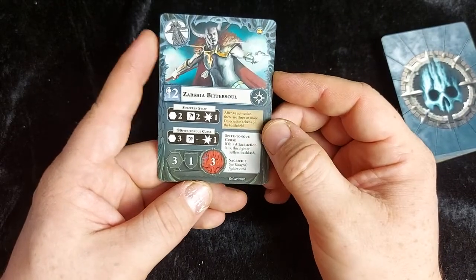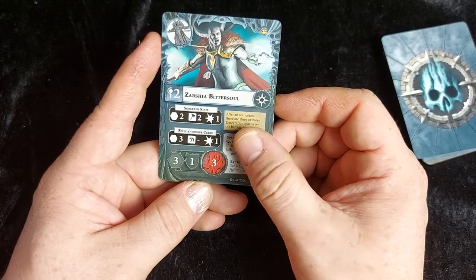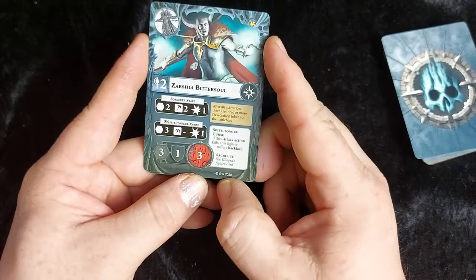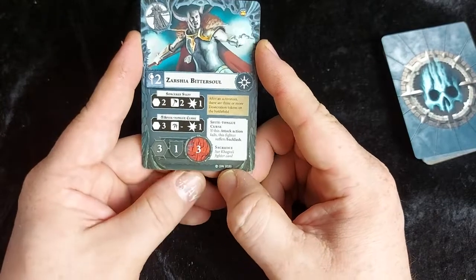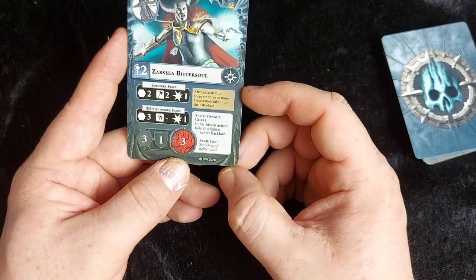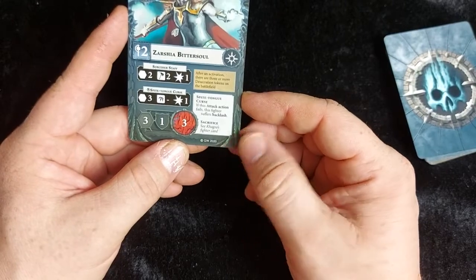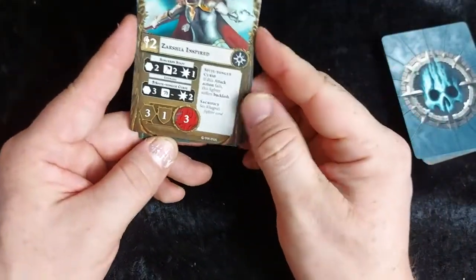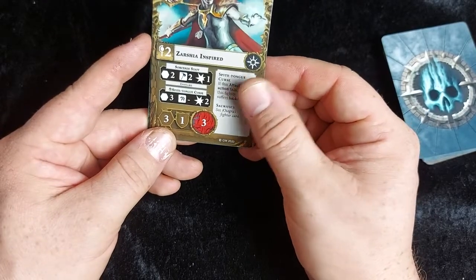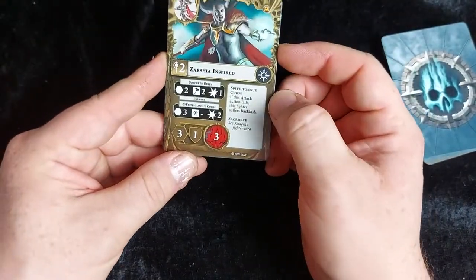Then we've got Zashia Bittersoul, Kagra's sister. She has a sorcerer's staff attacking at range two, two dice requiring hammers, one damage. She also has her spite-tongue curse — a spell at range three, no dice required, dealing single damage. Movement three, defense one, three health. Same inspire condition as Kagra: three desecration tokens on the battlefield. When inspired, her staff gains snare and her spell goes up to two damage.